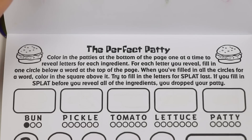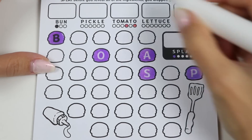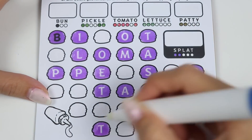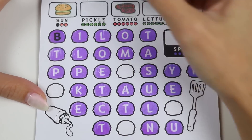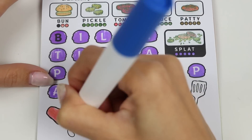Ooh, what's this one? It says: the perfect patty. Color in the patties at the bottom of the page one at a time to reveal the letters for each ingredient. For each letter you reveal, fill in one circle below a word at the top of the page. When you've filled in all the circles for a word, color in the square above it. Try to fill the letters for 'splat' last — if you find splat before you reveal all the ingredients, you've dropped your patty. We don't want to drop our precious patty! We found all the tomato letters, all the buns, the pickle, the patty letters, the lettuce, and finally the splat. We did it without dropping the patty!